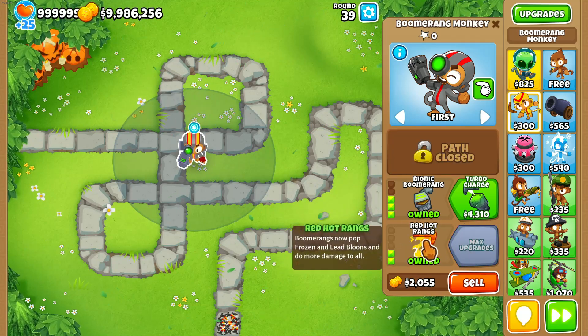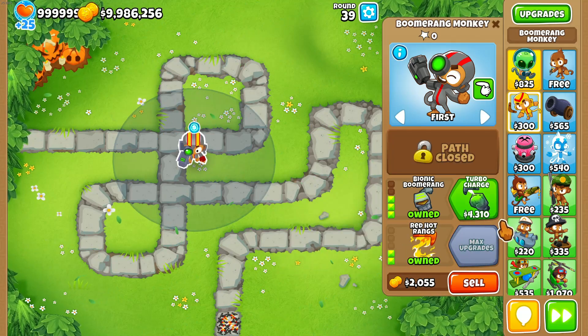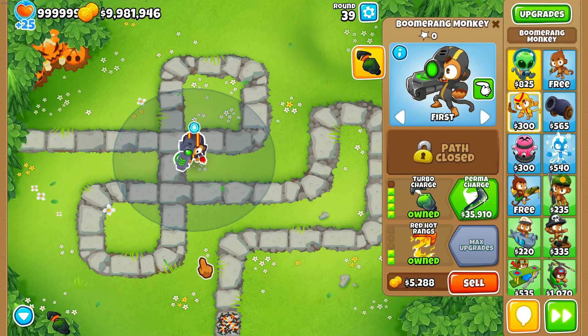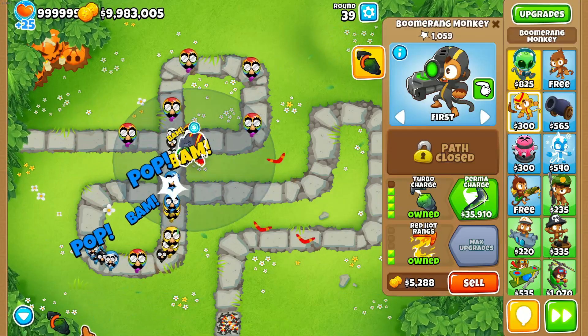But it's not the primary MOAB-damaging path. I always recommend getting both top paths with a second upgrade on the bottom one, because you get lead-popping power and that's very valuable. When leads are no problem, you can always go for the Glaives.